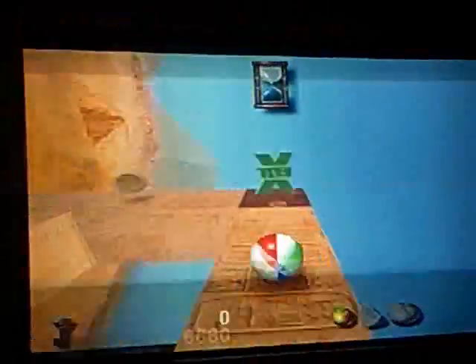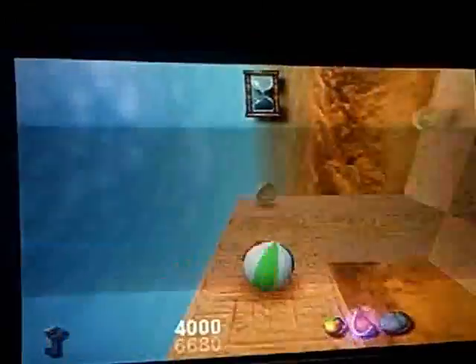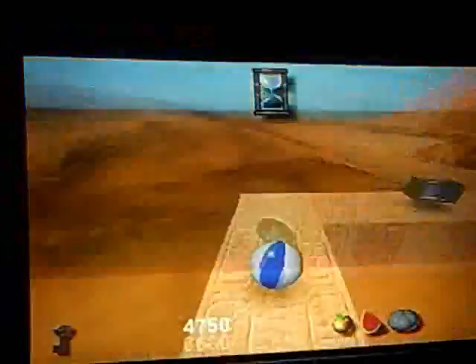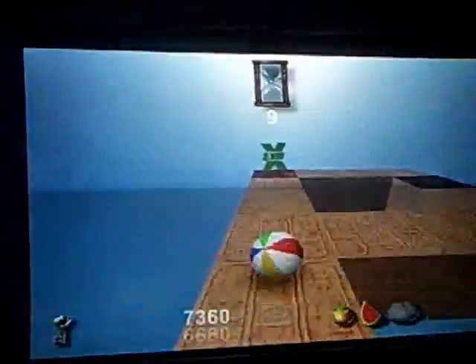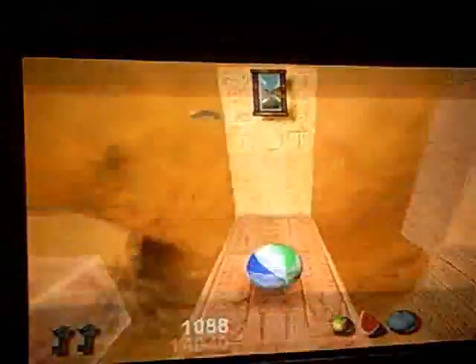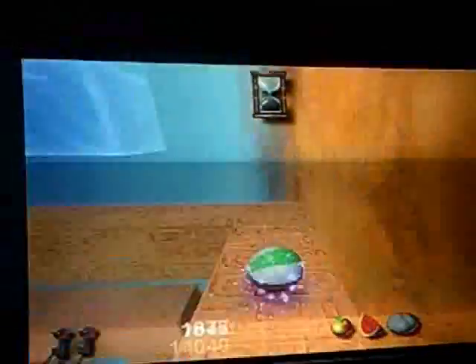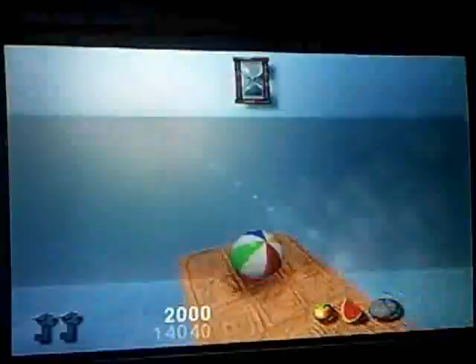You've got to try not to fall off the edge. So basically you can just roll around collecting stuff and get to the exit before the time runs out. You can also flip onto different sides of the map. Should have gone up there because there's a key up there, but I'll do that in a minute.